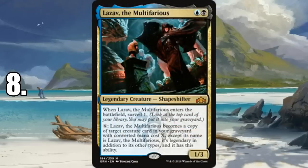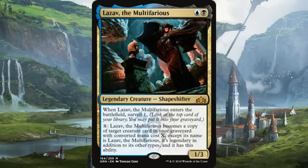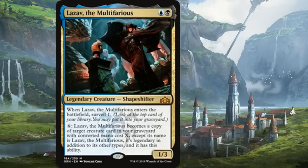Number 8 is Lazav, the Multifarious — another really creative one. It would be higher if I felt the deck was super powerful, but it'll probably make you an easy target without much to respond with. You also need the perfect graveyard setup to make Lazav an absolute threat, alternating between creatures with massive power and creatures with infect. It gets creativity points, but I'm still curious how far this deck can actually go.